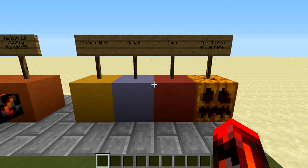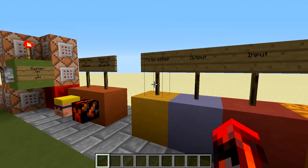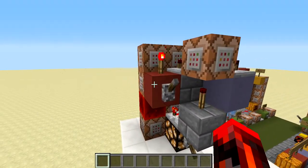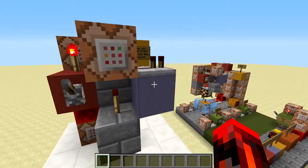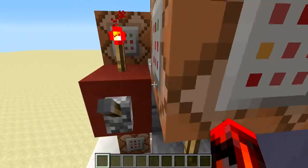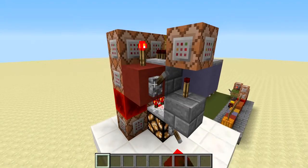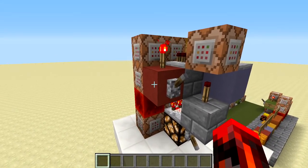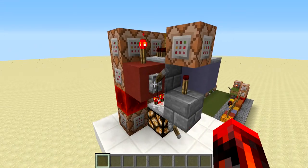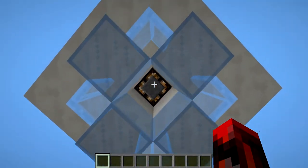For all the structures you can spawn in, I mark these special points which are input, output, and to be edited. Looking at the new system we just spawned, we have the input here which is a direct block, an output here, and also two things we can edit. The input is quite simple — you just flick this lever or apply any other redstone signal to this block and it will either start the clock or stop it. If we start the clock we can see that one cube has already been spawned in.